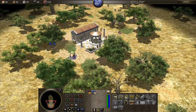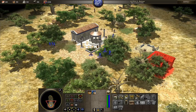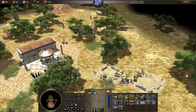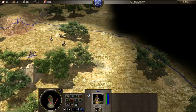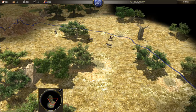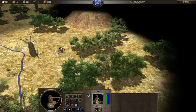I've trained these guys up and I can do with some building, so I'm going to get a couple of houses down. This will boost my overall maximum population. I get a bit of a score bonus at the end for exploring the map, so I'm going to have a bit of an explore around here.